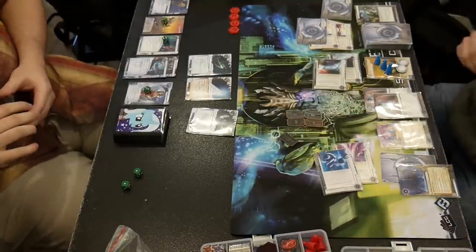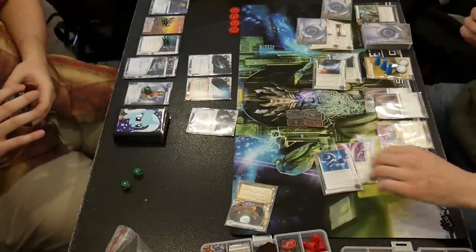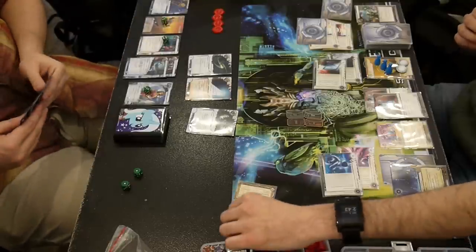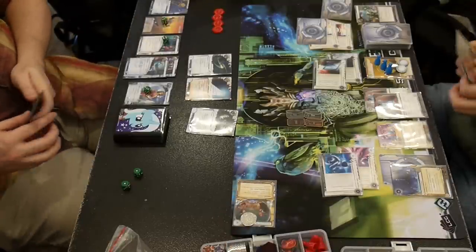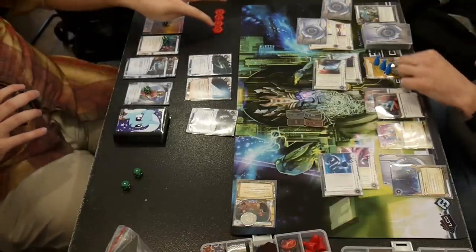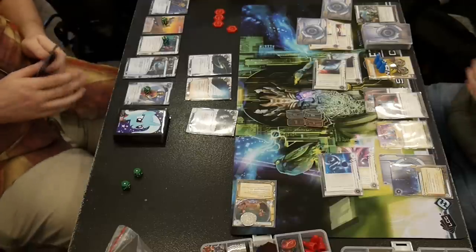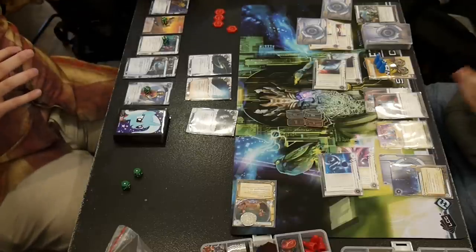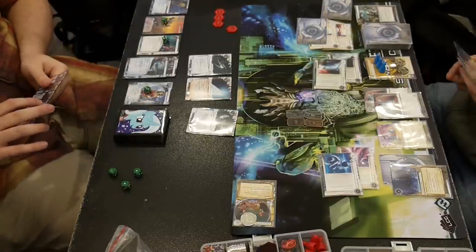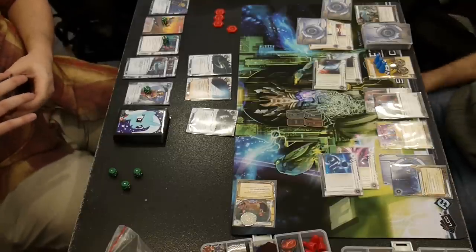He puts down the Crescentus. I'm sitting safe behind my Quandary and I SanSan the Astroscript. It is NBN time, everybody. You know this story — you've heard it before. I've taken to using my silvery coins and putting them on the moon of the Astroscript tokens. I think it's stylish.